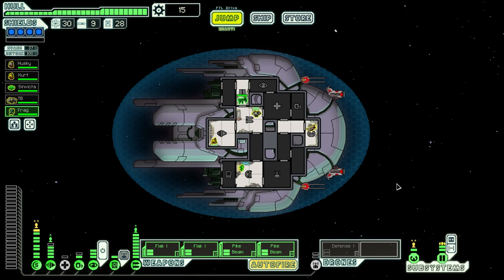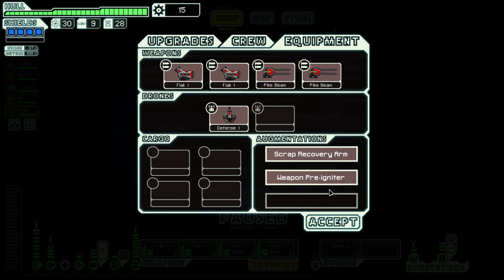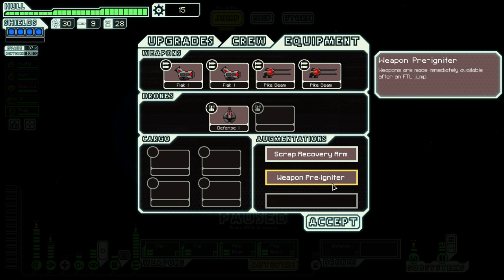The difficulty we're currently playing on is normal, and we are playing as the Slug A, which is a ship that basically only starts with two slugs, and I believe you get breaching bombs, bio beam, and dual lasers. Obviously we have gone through a little bit of upgrades, having two pike beams and two flat cannons. It's pretty good, not too bad — until you see the augmentations and realize, oh wait, we have a Weapon Pre-Igniter.